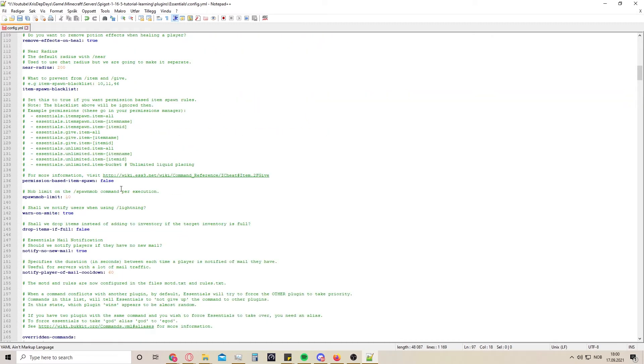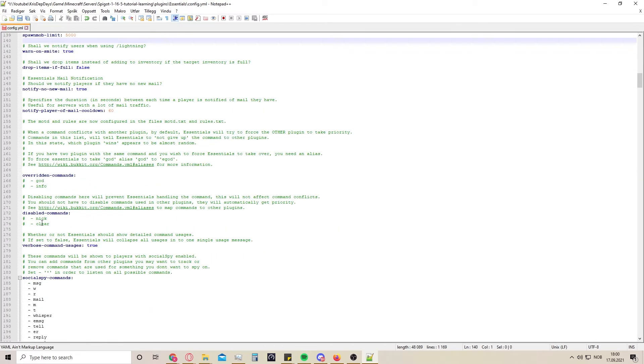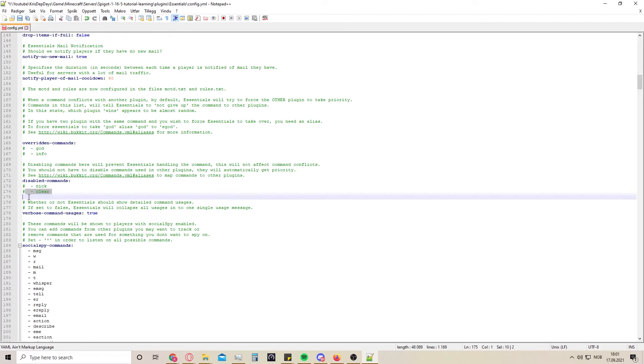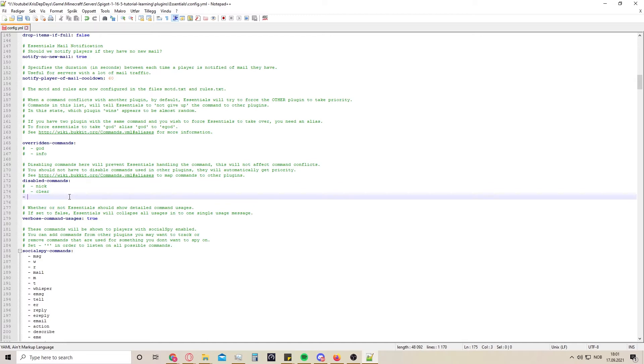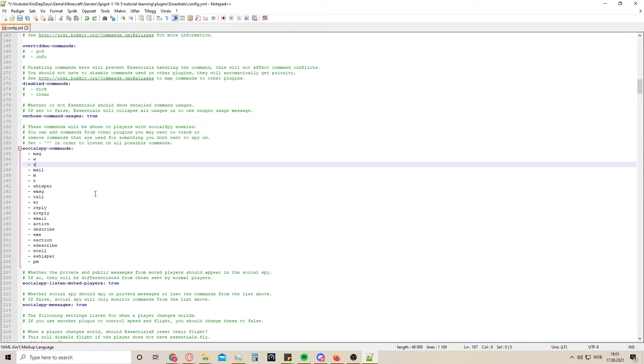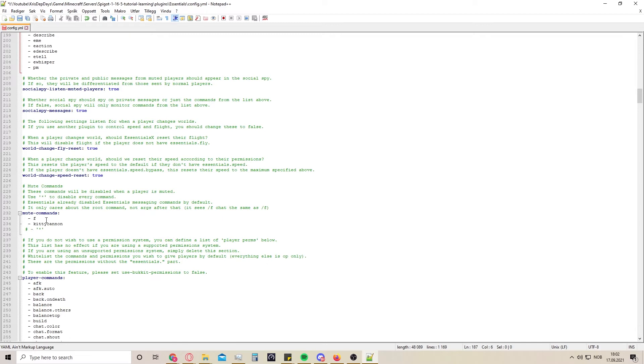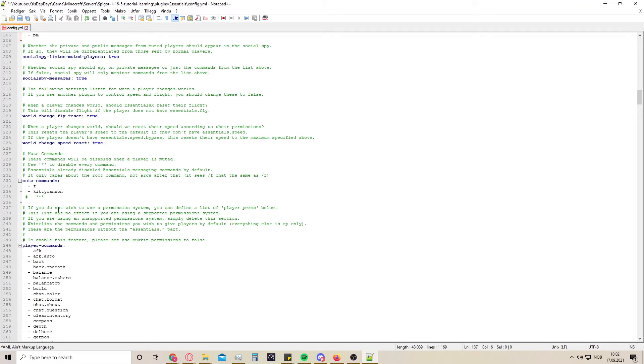Here's one thing I always change - the mob spawn limit. Here are disabled commands; all of the lines with a hashtag in front are either examples or explaining everything. If you would like to disable a command you can just add it here, like TP for example. Here are the social spy commands - people with social spy enabled can use these commands, which you can find on the wiki for EssentialsX. Here are some commands that will be disabled when a player is muted.